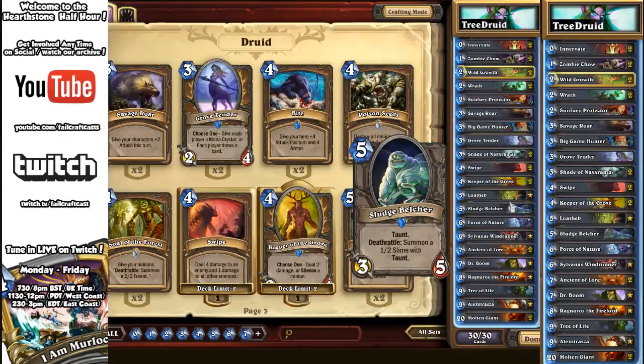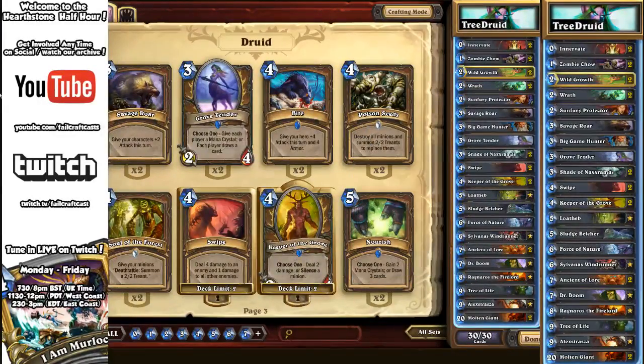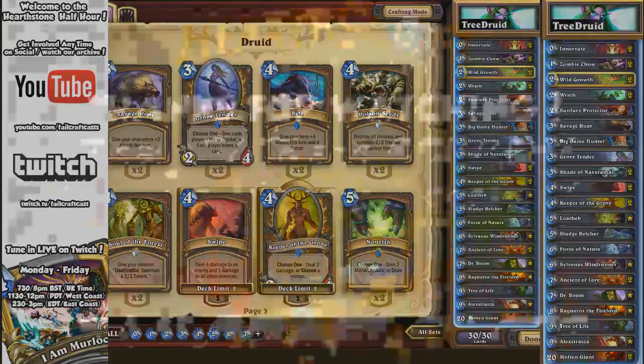So bits of three different Druid decks. To quickly summarize: you've got little bits of Ramp Druid, a little bit of Watcher Druid in terms of being able to throw out tanks, and the Savage Druid combo with Molten Giant and Tree of Life. A little bit of a different Druid deck there for you.